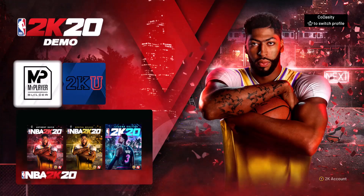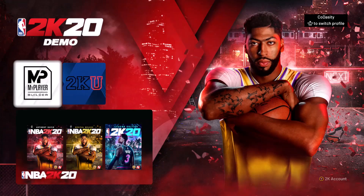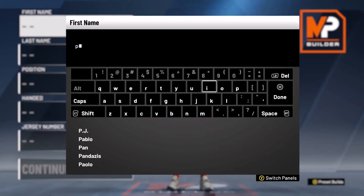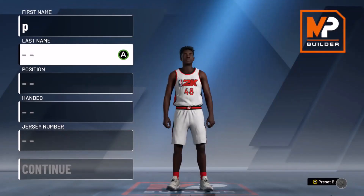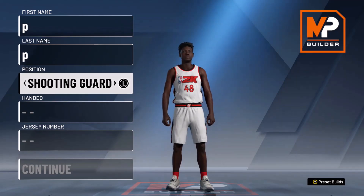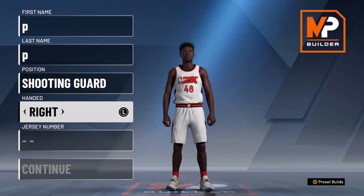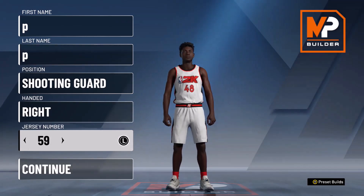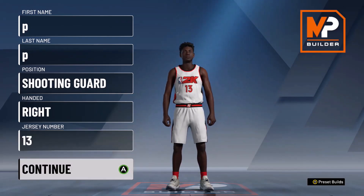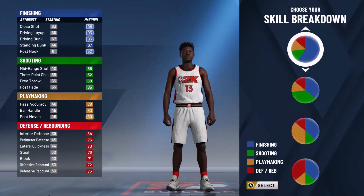What's good y'all, it's your boy CamStayFlat and I'm here to bring you the best sharpshooting build for NBA 2K20. Let's get right into it. The first screen is just preference stuff — put your first and last name, whatever you want. For position, you definitely want to put shooting guard. As a sharpshooter, this is the most important thing on that screen. Hand doesn't matter, jersey number doesn't matter.